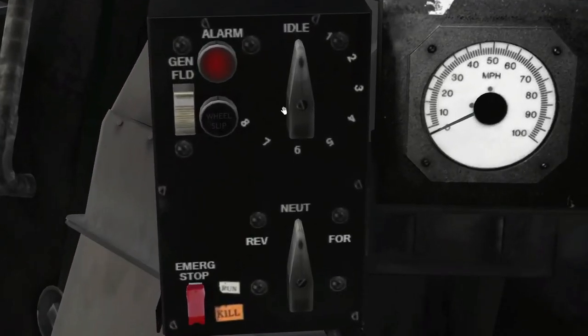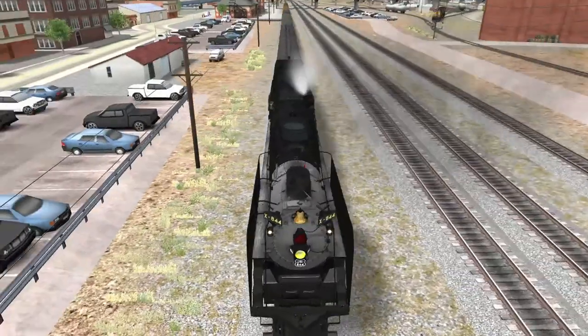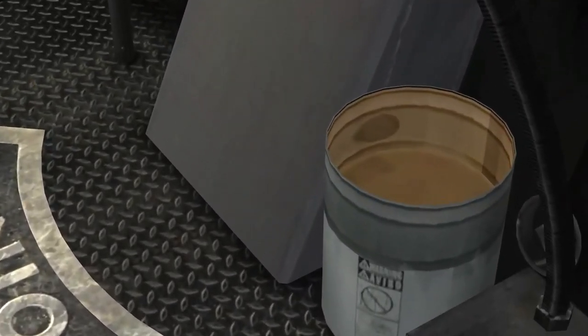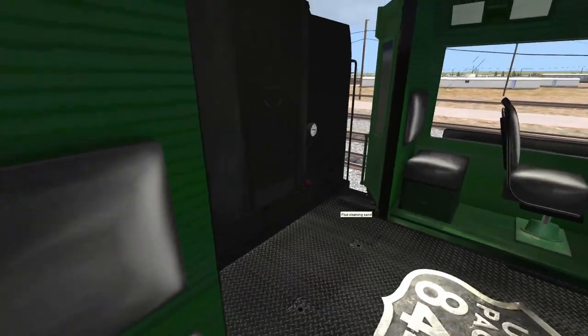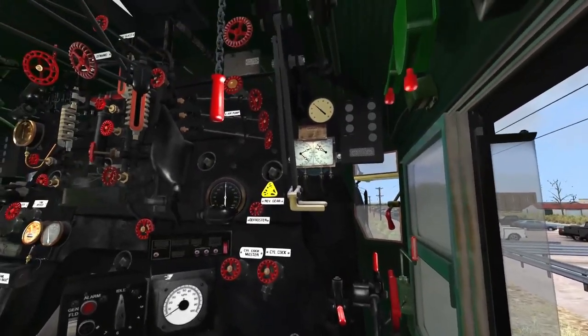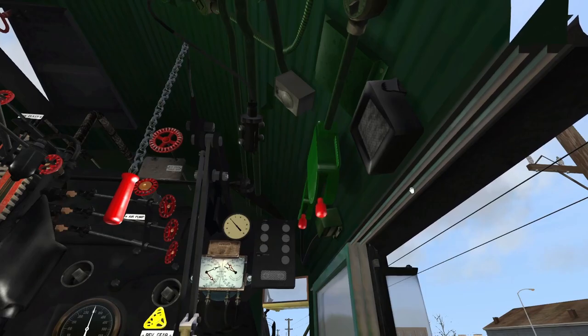We've also got the addition of the MU stand for a diesel, should we have one — but we do not, so we're going to ignore that today. Got a cute little bucket for our sand. I don't think you can actually sand the flues, but we'll see. Anyway, all of this is pretty much as described on the Big Boy, with the addition of a second headlight switch for the Mars light, which is fun.